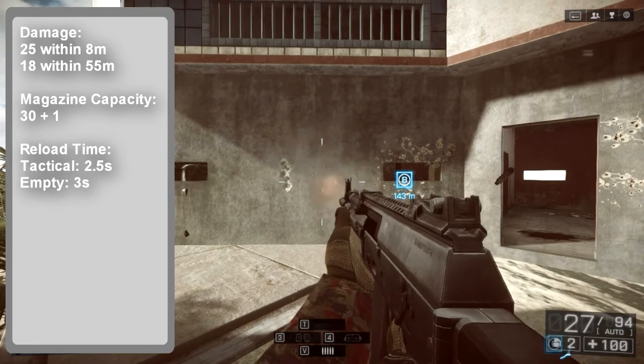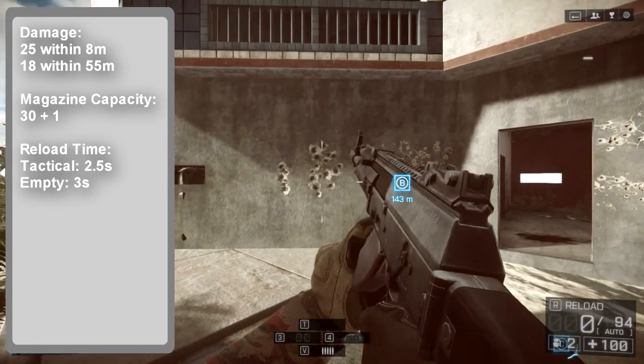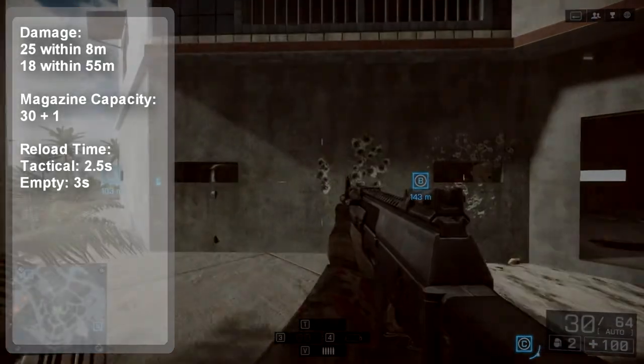It has a bullet velocity of 600 meters per second, which is reduced to 320 meters per second whenever the weapon is suppressed. This makes the AK-12 a balanced weapon suitable for most engagements you are bound to face.